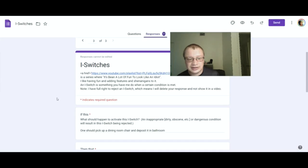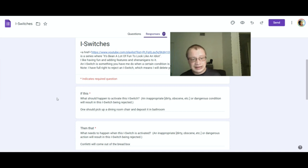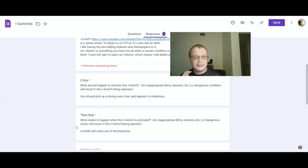Here's this one: if one should pick up a dining room chair and deposit it in the bathroom, then confetti will come out of the bread box. I mean, I could go to the dining room, pick up a chair, put it in my bathroom. But if I do that I'd also need to get confetti, or maybe editor me can put virtual confetti to come out of my bread box. But what does it mean by bread box? Like a box where you put bread in — well, I don't have that.